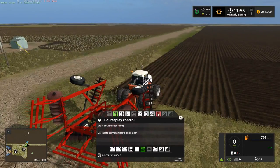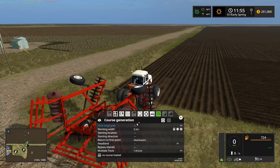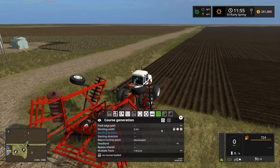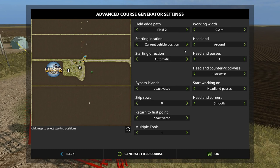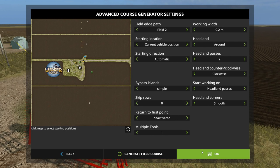Starting course recording, going over to field work mode. If you've not used CoursePlay before, I've got several how-to videos on it. There's a new advanced generator here for field courses - you click that little cog/gear icon. We want field two, field edge path number two, working width 9.2 meters - current vehicle position, headland around, starting direction automatic, two headland passes, counterclockwise. Bypass islands deactivated, simple circle, start working on headland pass, skip rows none, headland corner smooth turn, first waypoint multiple tools - generate field course.